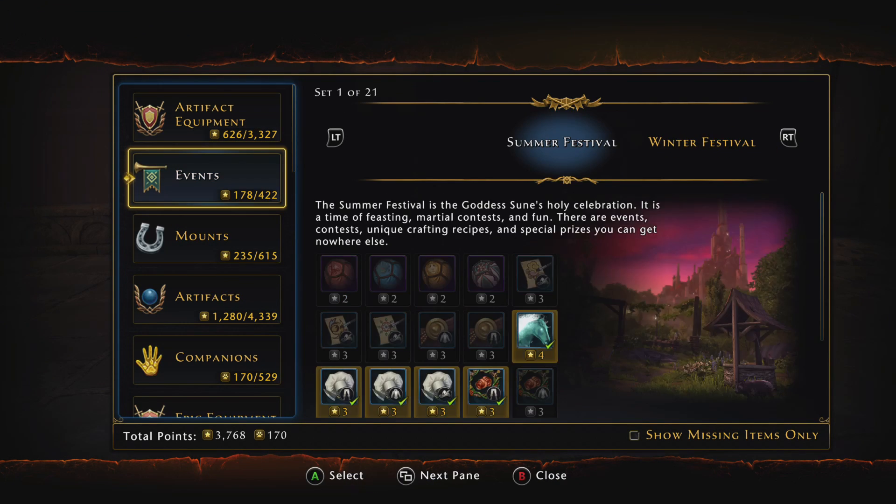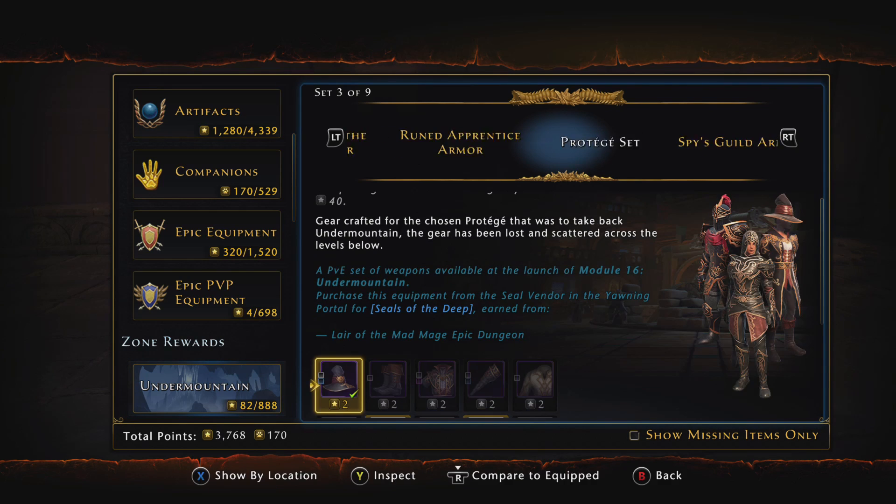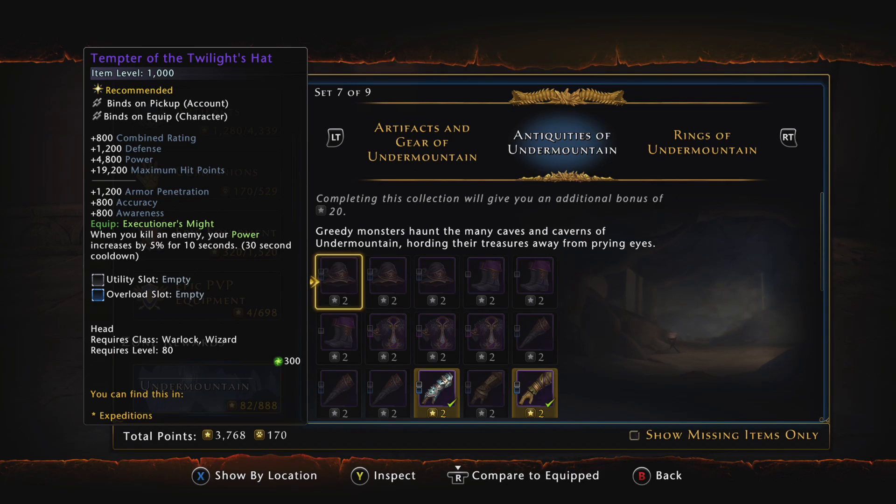Scroll over to the right and go to Antiquities of the Undermountain. The headpiece I'm going to be using in Mod 17 is the Tempter of the Twilight's Hat. It gives you tons of different ratings you'll need, and its equip bonus is really good — Executioner's Might: when you kill an enemy, your power increases by 5% for 10 seconds, with a 30-second cooldown. It also gives 4,800 power and 19,200 maximum hit points.